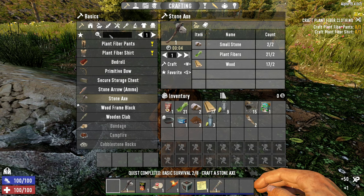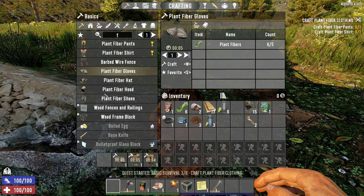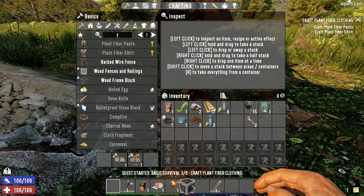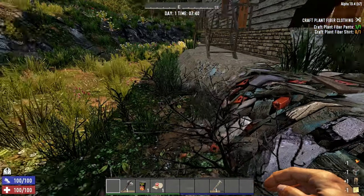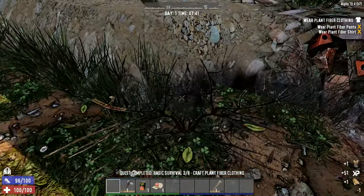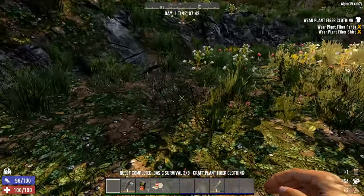We also turned off loot respawn, so once we loot a building, it's looted. That loot won't be coming back, because I think loot respawn is a little bit silly and immersion breaking. We also turned off airdrops, which are basically just nice little supply crates full of food and whatnot that the game will give you every couple days.